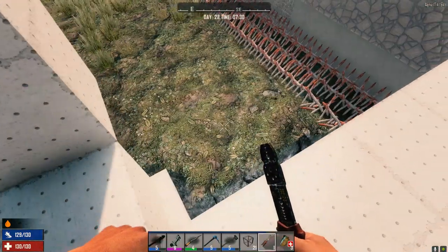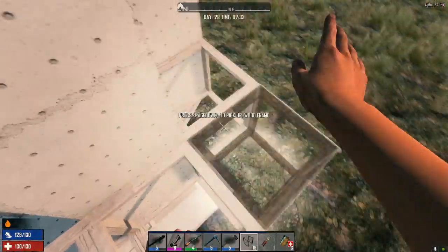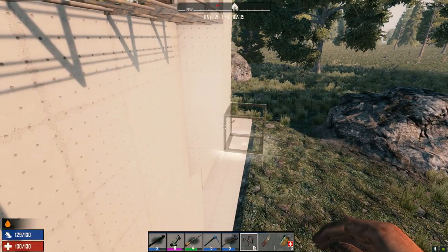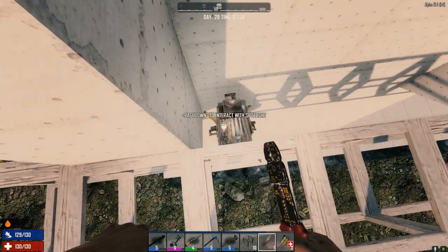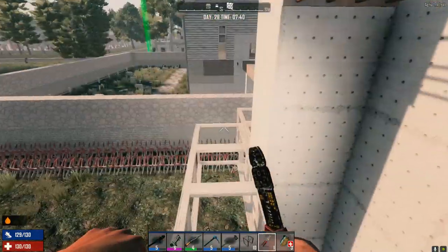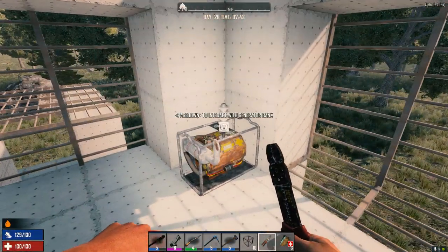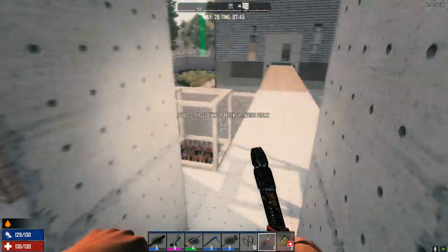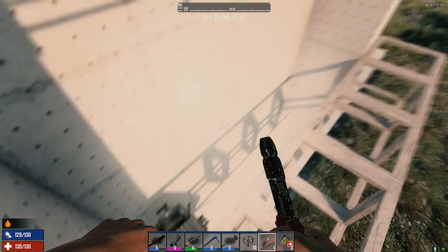Going outside to connect the lower spotlight. Thankfully we've got wood frames to help navigate this. Can't get to the generator through the wall because that would just be too easy. Getting everything wired up out here.